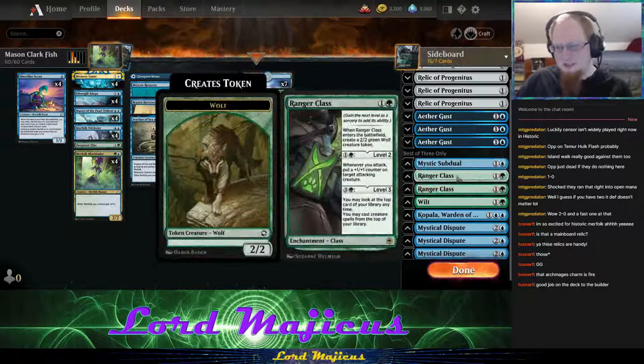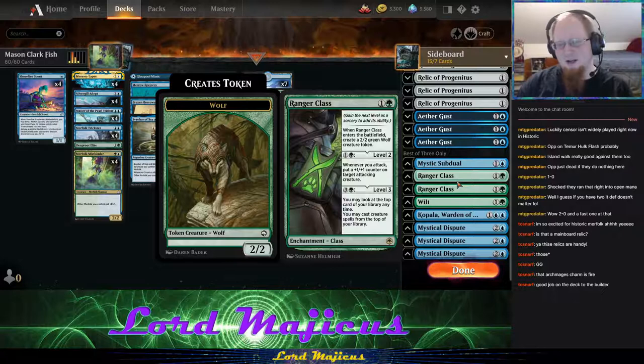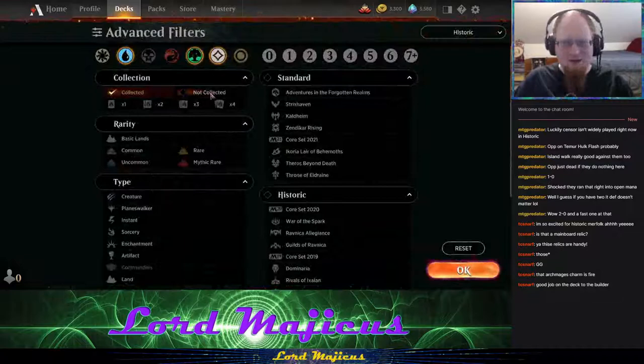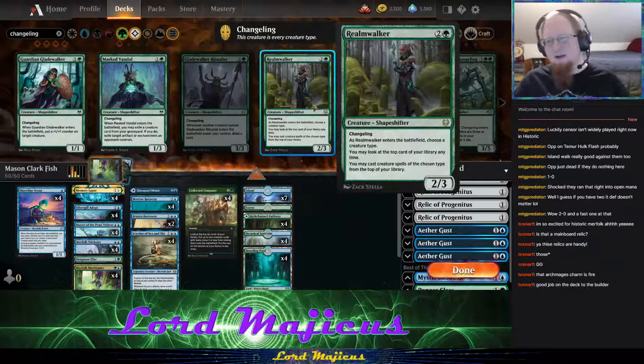There's also a random Wilt, which I find kind of sketchy — maybe Reclamation Sage would be better since it lets you dig for it with Collected Company. The biggest spice card is Ranger Class, which doesn't look like what this deck wants at first. It makes a 2/2 Wolf, and leveled up once it makes all your stuff bigger for attacking. At level three it becomes a card advantage engine, letting you cast creature spells from the top of your deck.